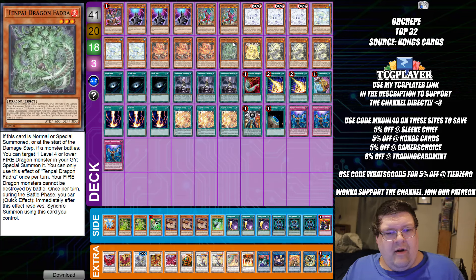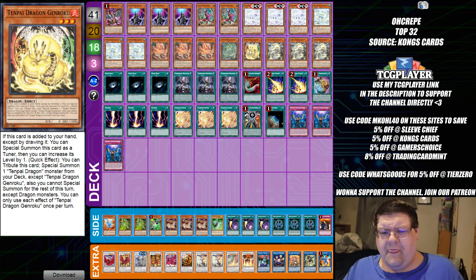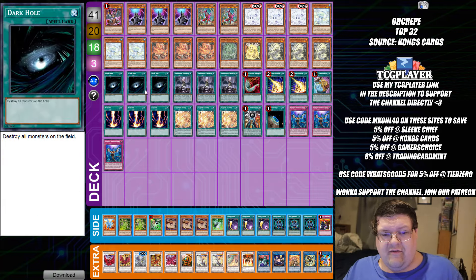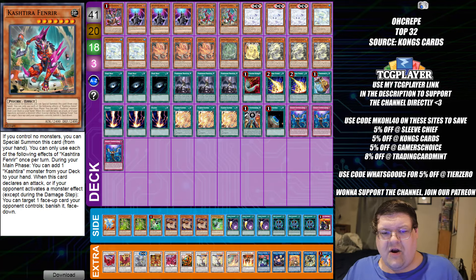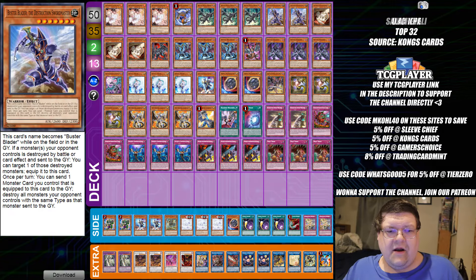Next up, we have more Tenpai — six Malch Armies built into this, my classical favorite. This is going to annoy a lot of people. We're only playing one Genroku and one Fadra — that's wild. You still have the Dark Holes and Raigekis for full board breaks, but this build is also focusing on Fenrirs for the interruptions and the control aspect of things. And we have deck lockdowns down here as well.